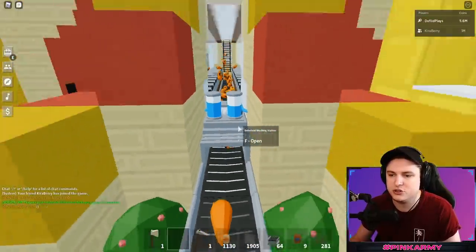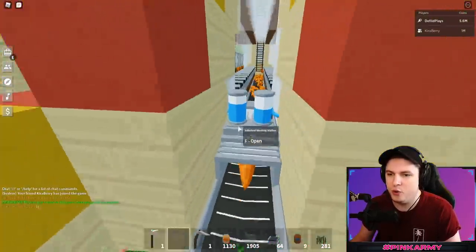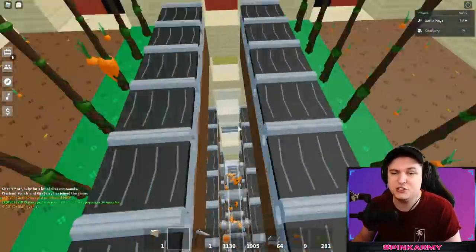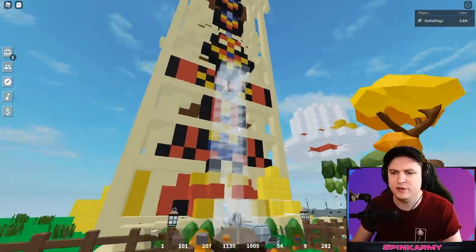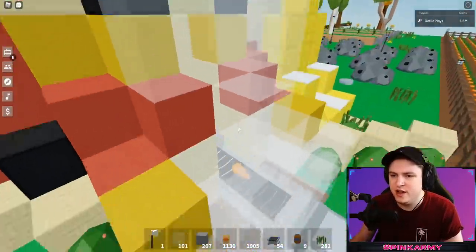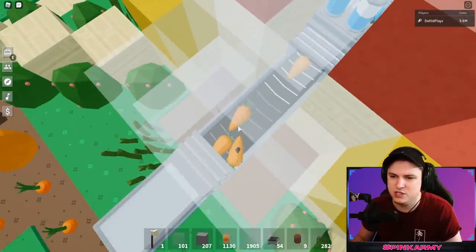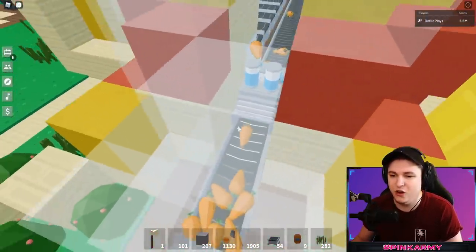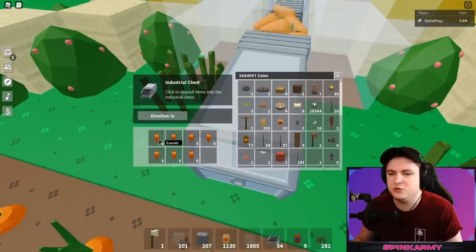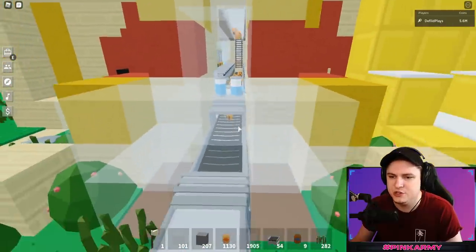I'm going to quickly set up a better version of the industrial washing station so you guys can copy it. There we go — carrots drop from the top into a little tube and combine into one area. There are still some issues with items despawning and lag, but at least most items aren't despawning now, which is very nice. Hopefully they'll refer back to what they did in the last patch.